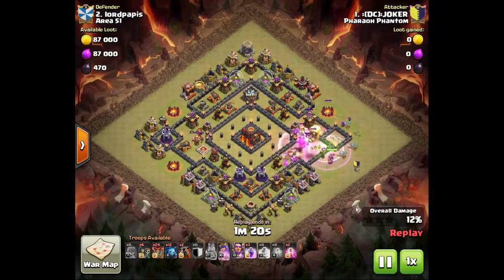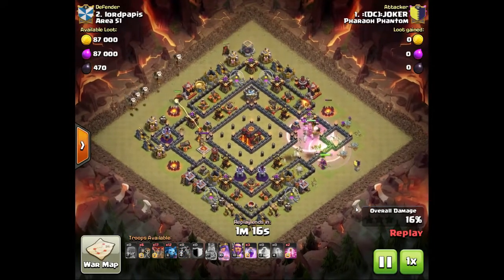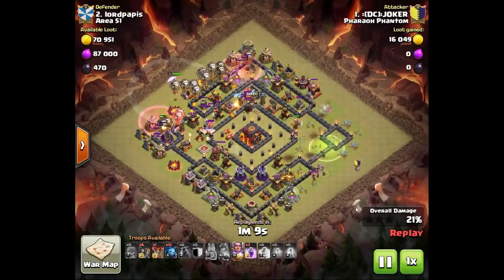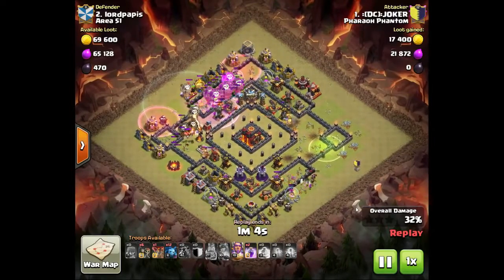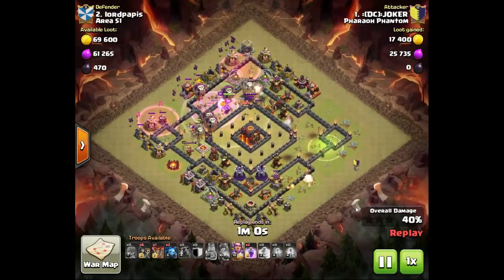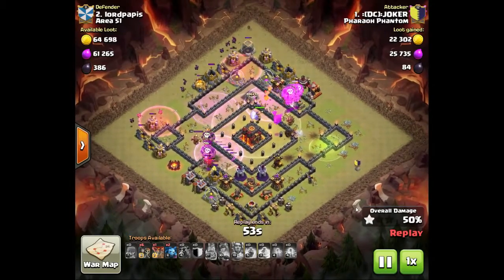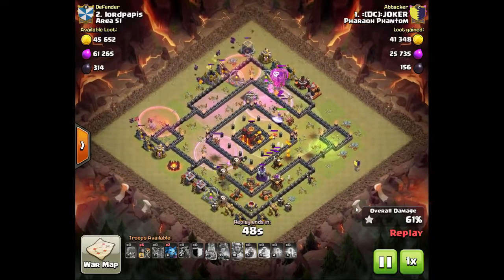He's got clan castle giants and it's a town hall 11 attack, so he's got the warden, the king, and the queen. He held off the warden, puts the warden behind the balloons, and sent the king and queen in on the right side with a jump spell hoping to get the top right and bottom right air defenses. The king has died short of the air defense, so he's probably a little worried.